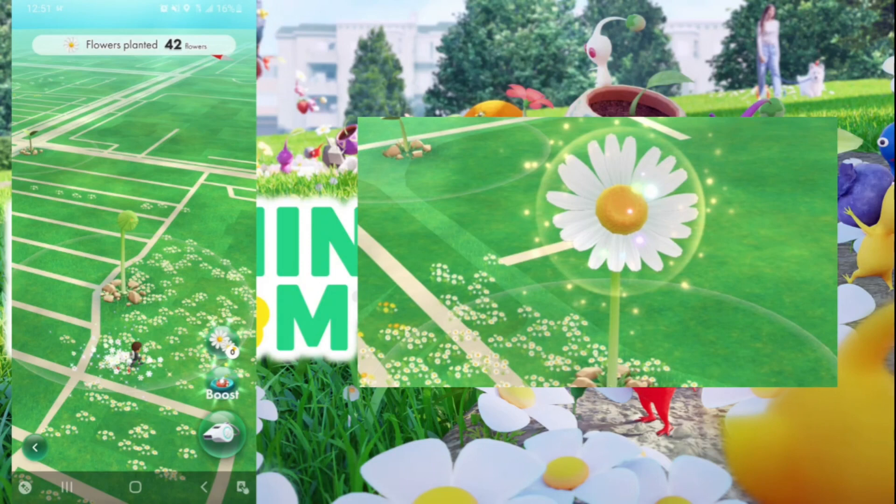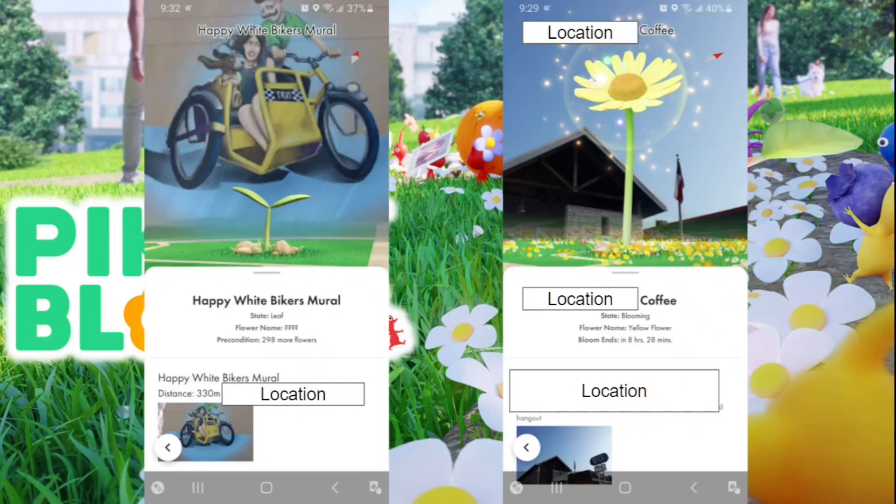There are also big flowers in the world. As you plant small flowers around them they gain energy, and when they bloom they give you fruit matching the flower type you planted. It shows you how many more flowers are needed — like 300 more — then it blooms and drops fruit. It's not just one player who can make it bloom; all players contribute. Once it blooms, any player can go collect the reward.